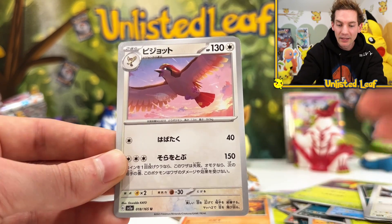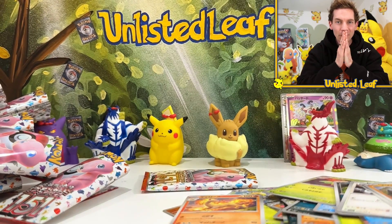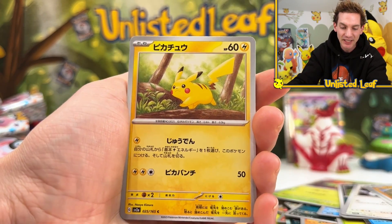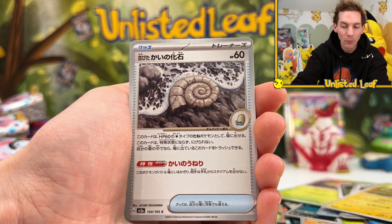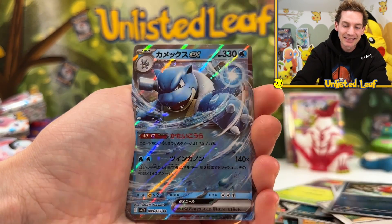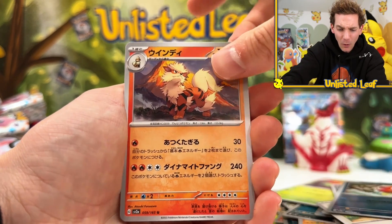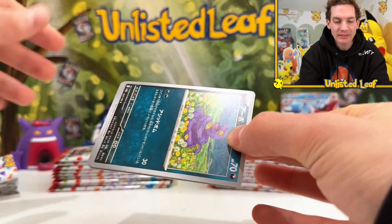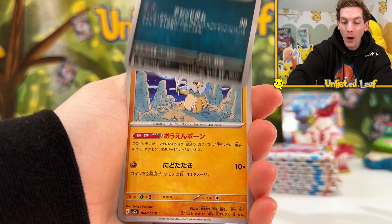If you actually buy a box and open it, keep your eyes peeled for the Master Ball reverse because I think it's going to be worth so much more than the other ones, just obviously because it's going to be way less common. We've got the Onyx. One booster remaining. My theory of one full art card per box seems about right. I was hoping you'd get one full art in the regular and then one full art in the illustration section. I have a bad feeling you're going to get just one full art. There's also a Pikachu illustration rare I am dying for. Magikarp. Hey, it's the Blastoise!